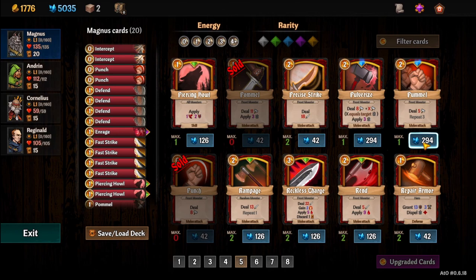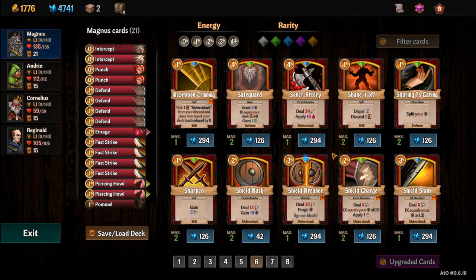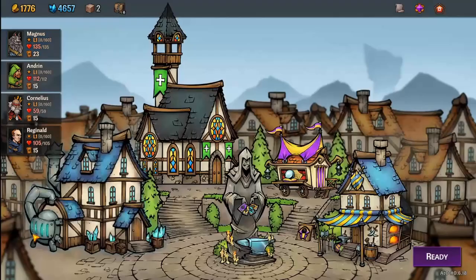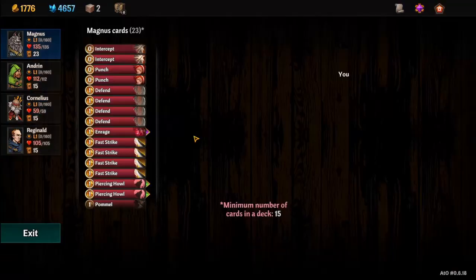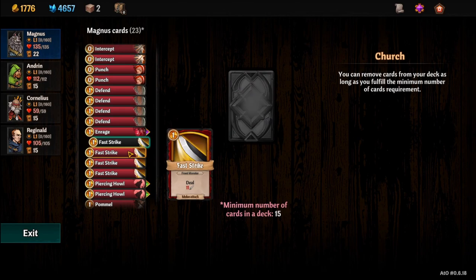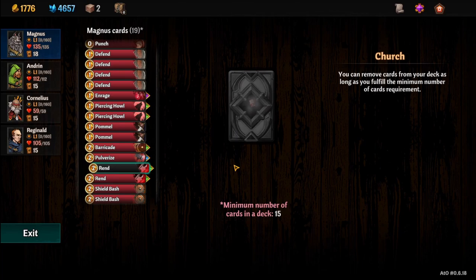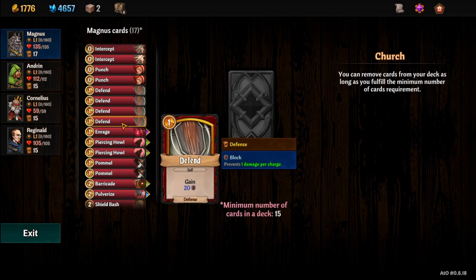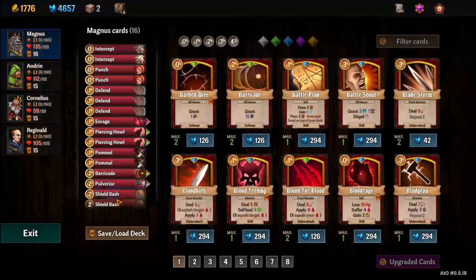And a pommel, or Pulverize — do a Pulverize. We don't want to spend too much money or too many shards. Shield Bash — we'll buy two Shield Bashes. I am a big Shield Bash fan. Let's go in and remove some cards. We don't need these Fast Strikes — we've replaced those essentially. We want to get back down to close to 15 cards. We'll get rid of the Rends as well. That brings us to 17 cards. Let's get rid of one Defend — that's 16 cards, a good amount for him.